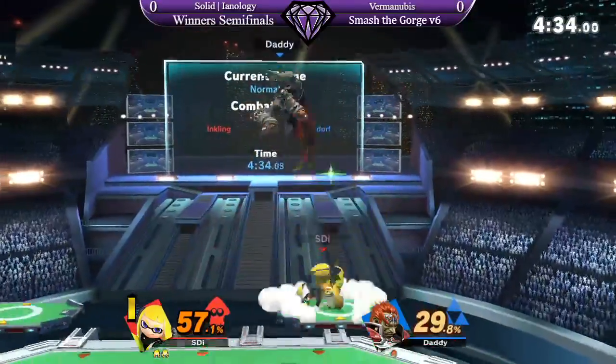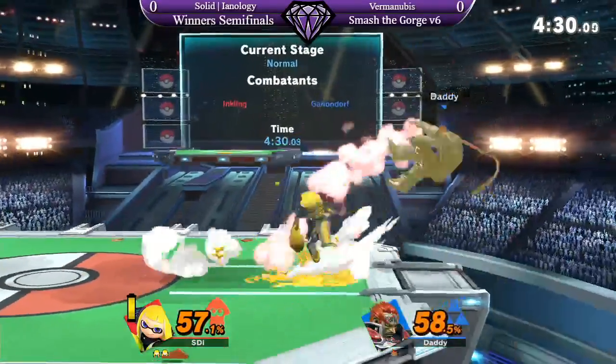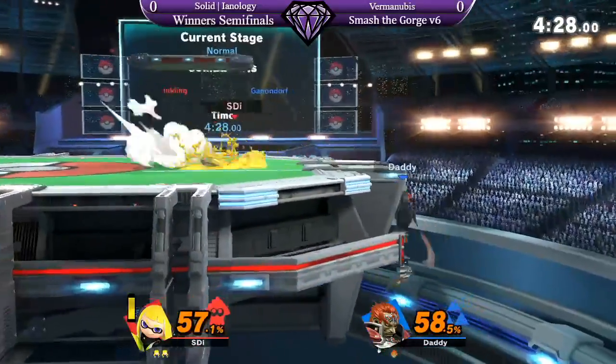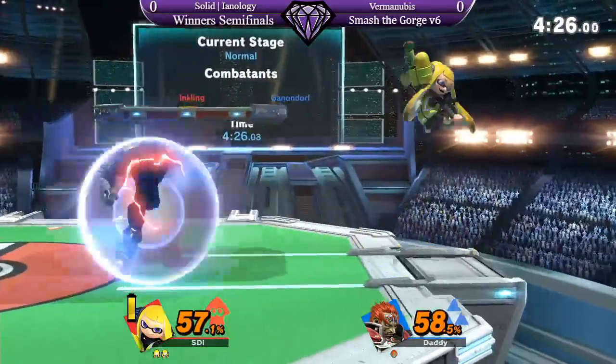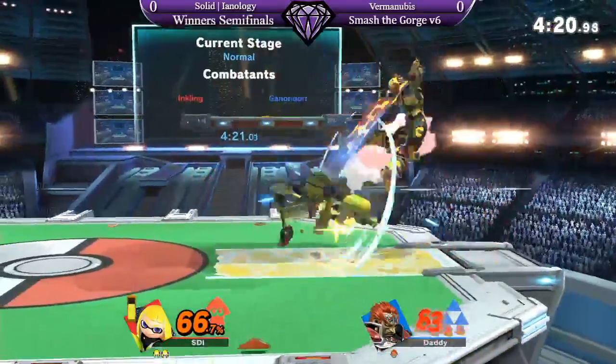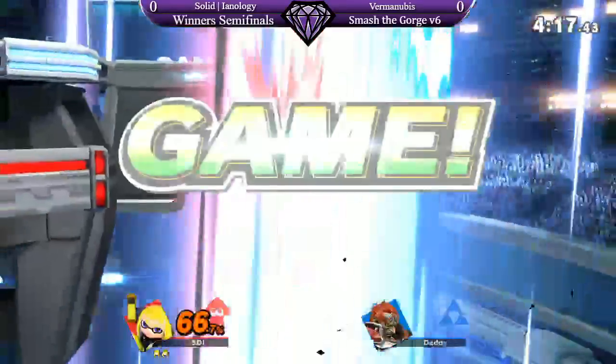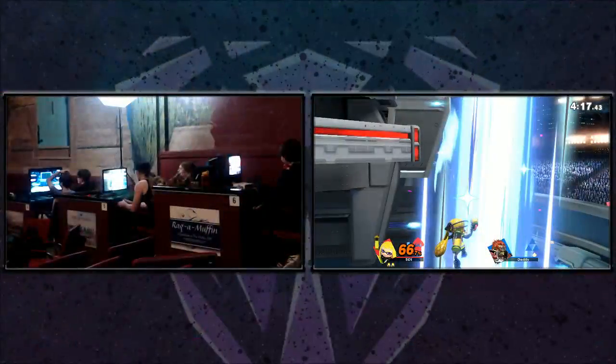We got combos. Up throw — I thought that was going to be another up throw. This is looking rough. Goes for the side B, fortunately doesn't get it. That is the second time he's punished that down smash with roller. Beautiful edge guard.